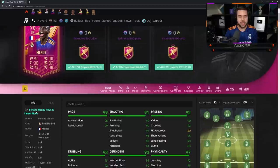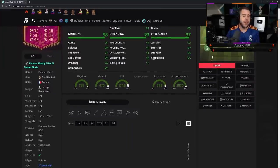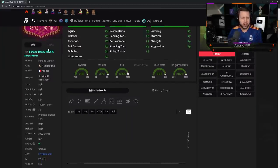He's a premium footies as well, which means he gets a strong link with every single player in La Liga. He's got five star skill moves and a five star weak foot, five foot eleven, high high work rates.